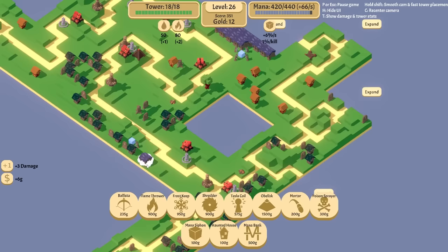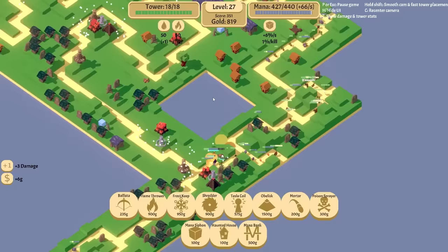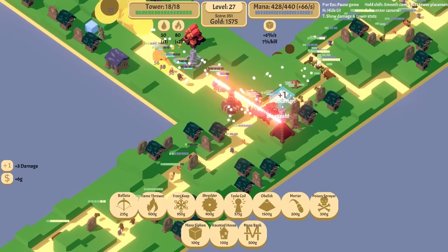Store additional mana. We do have 6% per second. But I'm going to get the poison sprayer. Unfortunately I don't have enough right now. Let's expand this way and then we can use up this stuff again. Wow, there's a boss here already. Where did you come from? I really want a poison sprayer but I'm so concerned about not having enough mana.